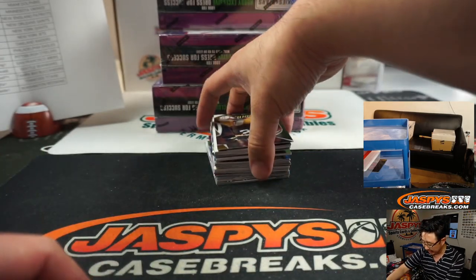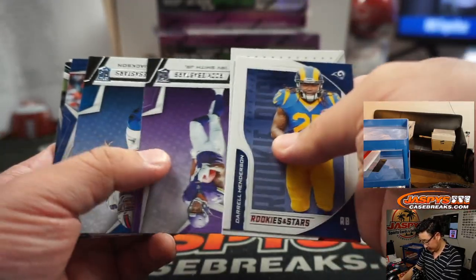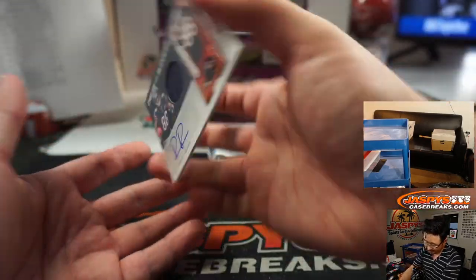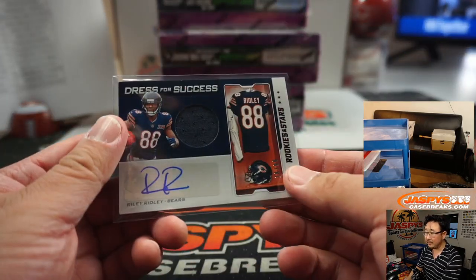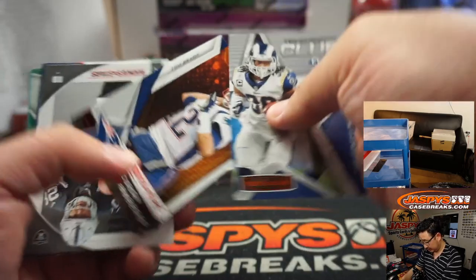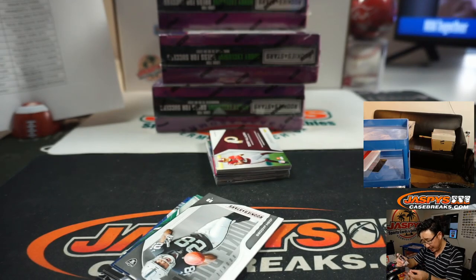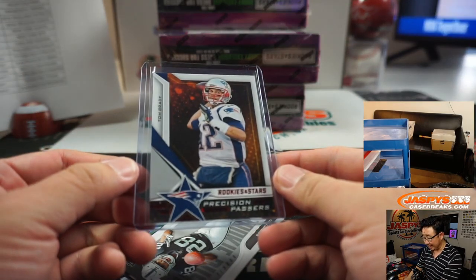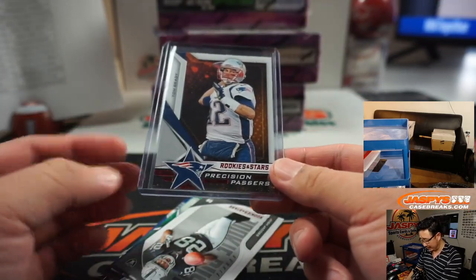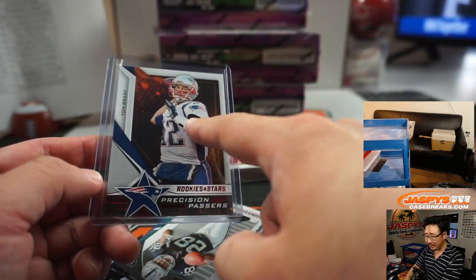There's Mahomes and Watkins dual relic for the Chiefs — that'll be for Ryan. So we're trying to maximize the hours to meet demand. And Riley Ridley jersey and autograph, 18 out of 99 — Bears, Blake. There's Precision Passers, TB12 — saving one of those. This might be a red foil. This is the last time we're going to see Brady in a Patriots uniform, which is going to be really weird. There might be some early 2020 crossover — we might still see him in Patriots stuff but with the Bucs logo.